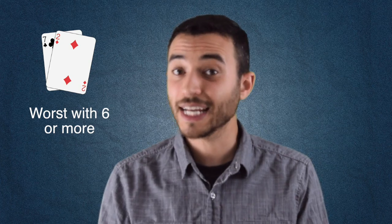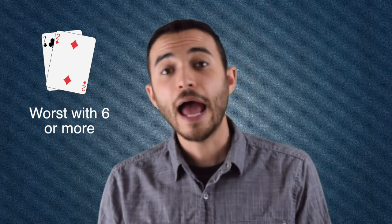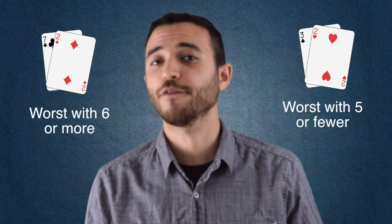To be absolutely clear, both of these hands are totally valueless in both contexts. But it's still an interesting thought experiment, kind of like trying to decide which Kardashian is the least off-putting. Now you might be wondering, if 7-deuce is the worst hand in a full-ring game, and 3-deuce is the worst hand heads-up, where do things switch over? Numerical simulations suggest that 7-deuce is the worst hand in a game with 6 or more players, and 3-deuce is the worst hand with 5 or fewer.